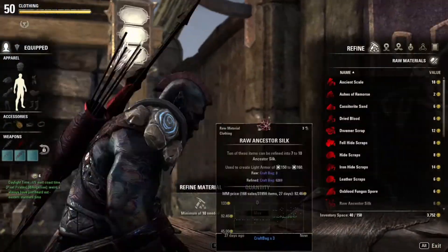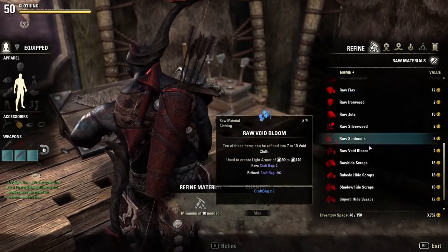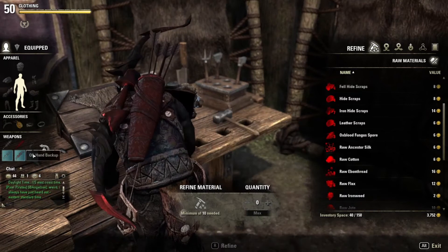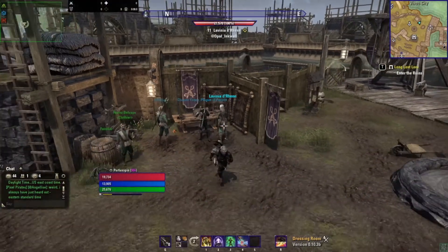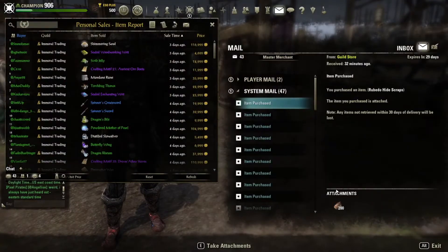So we're going to go over here to the cloth making station, and you're going to see that I don't have any materials here that I can refine. Just so you know that I'm not starting with any extra - all of them are actually in my bank right here. So let's back out and we're going to start pulling them from my bank. You can see item purchased.